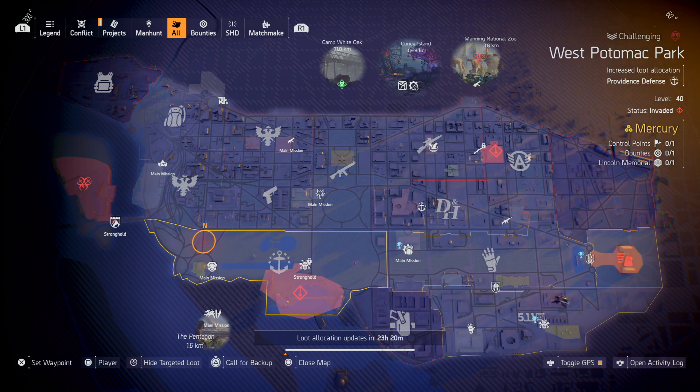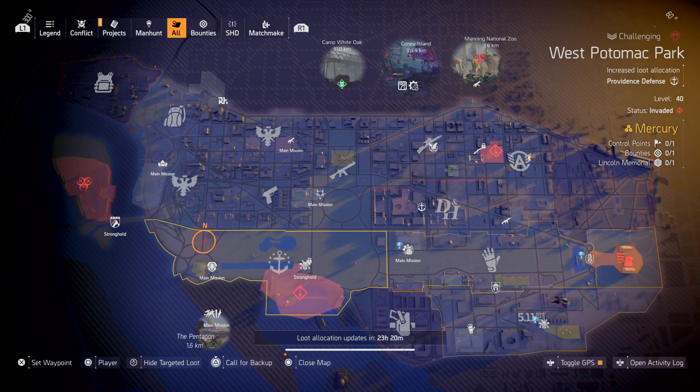Knee pads are at the Lincoln Memorial - another strong mission on heroics, blast that one for plenty of loot. Maybe get your Fox's Prayer there, or on the flip side go over to the Capital Building where it's Overlord on a time trial - a little bit longer, maybe not smashing it on heroic, maybe you will, depends on your team. Either way you've got a good chance of getting something decent.